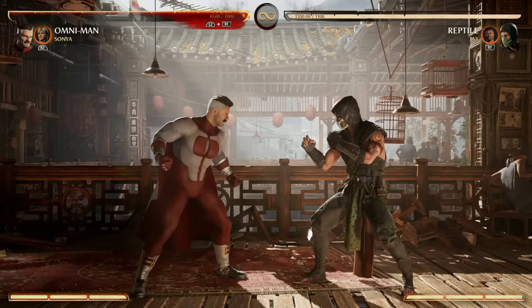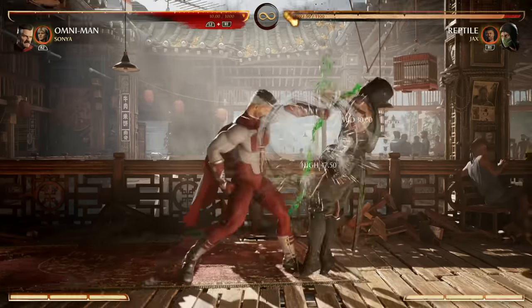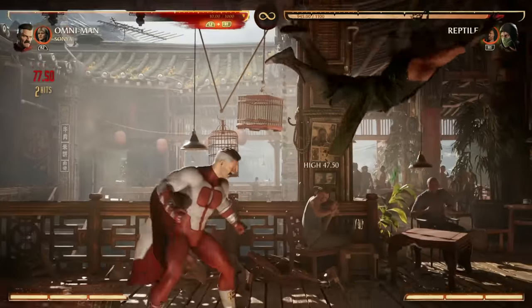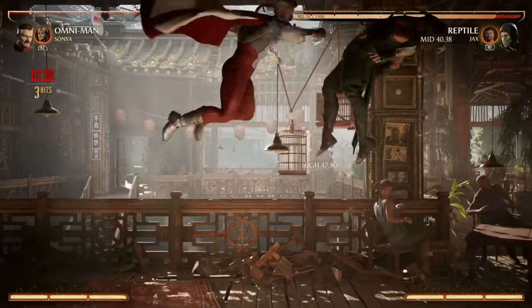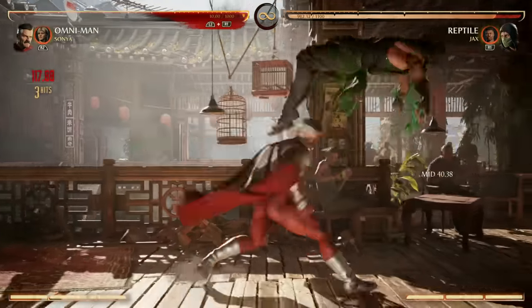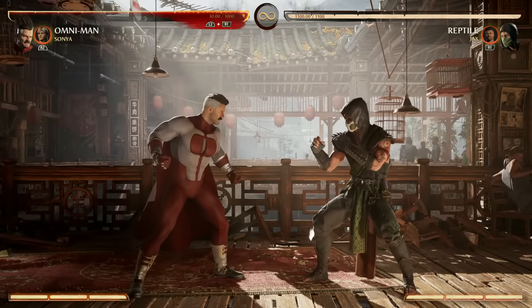For your bread and butter combo strings you're going to be using most often, first of all is your back 1-1. It's a really good pop-up and it's mid-starting, which is great. It's a bit slower on startup than ideal, but it's still great. You can air combo from there or you can just continue the combo on the ground. Back 1-1 is a great bread and butter for Omni-Man.